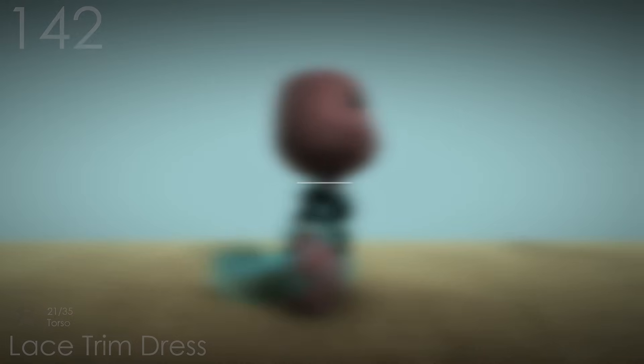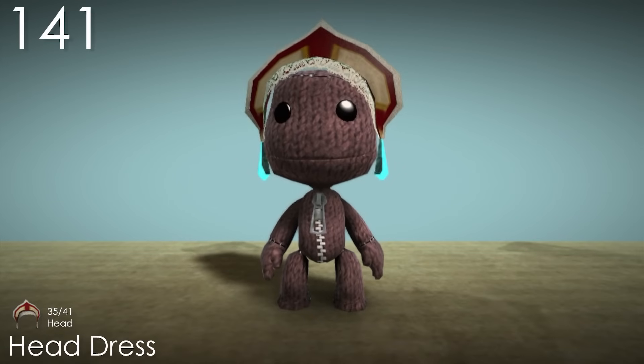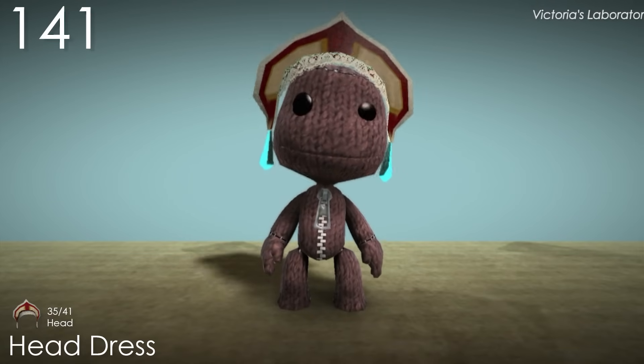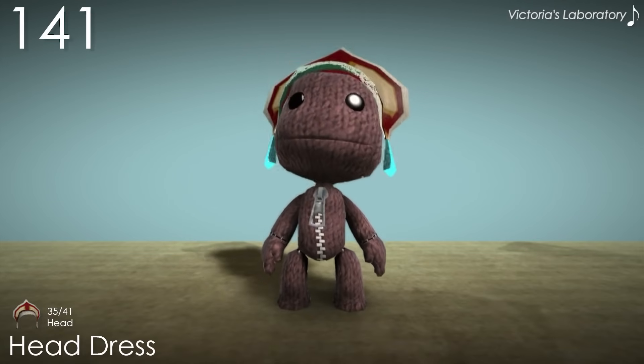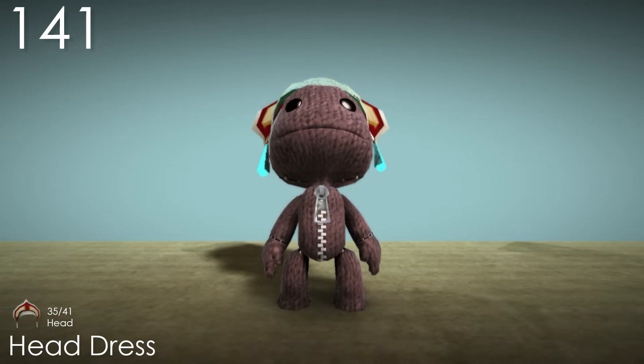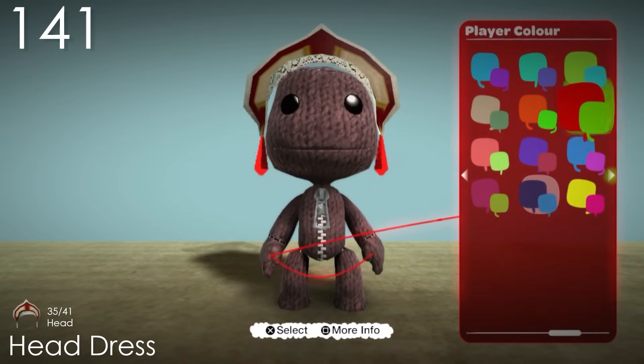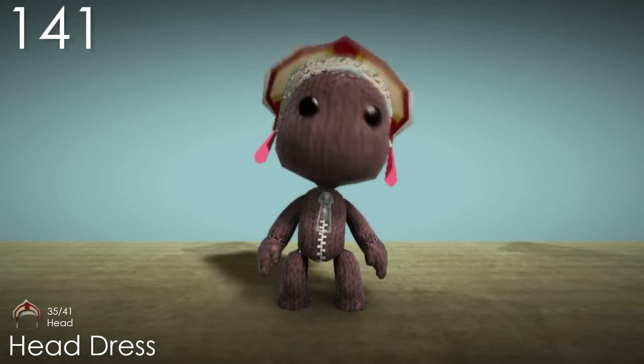And now we're up to the costumes that I think are really quite good. Number 141: Head Dress. This is quite a unique headpiece that goes with the Red Dress. The shape is pretty cool, and the jewels have one of the most unique materials in the game because of how they're transparent but also use the popper colour, which ends up making for some really cool options. The physics are nice on them too.